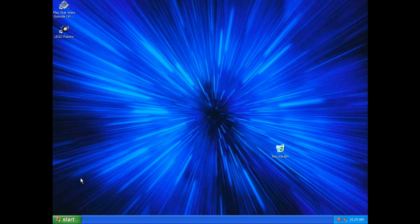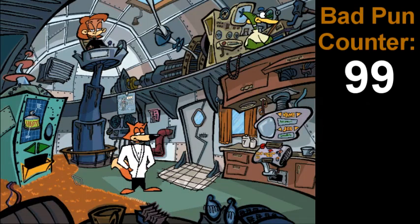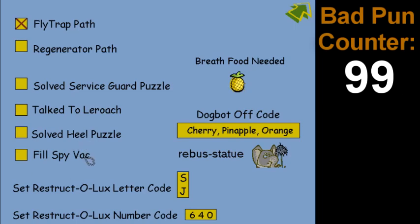After that we go into the application and run SpyFox 2, and we'll be able to access the debug menu. To actually activate it in-game, hold Shift and press C — and ba da bing ba da boom — look what we got here. We can choose our path. Right now we're on the flytrap path and we can make sure we go right to the La Roche area, talk to La Roche, open the world's fair, solve the heal puzzle, and enter the dog bot. There are also options for the regenerator path, including filling the spy back with particles.